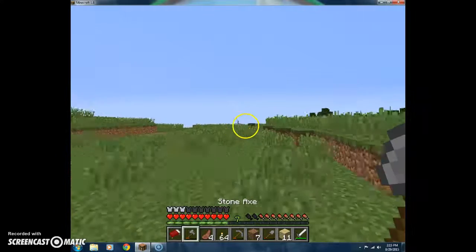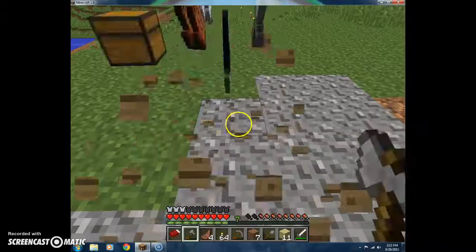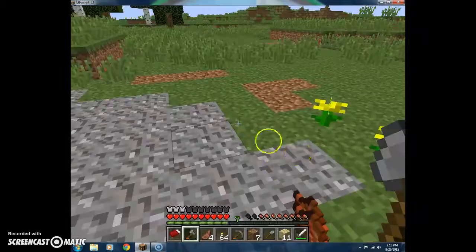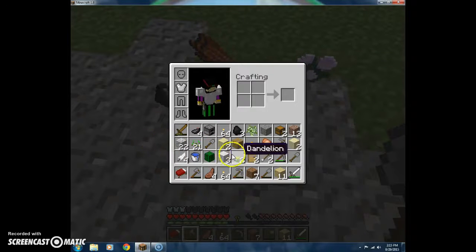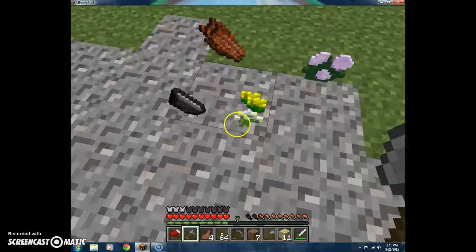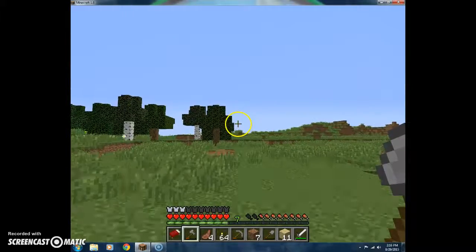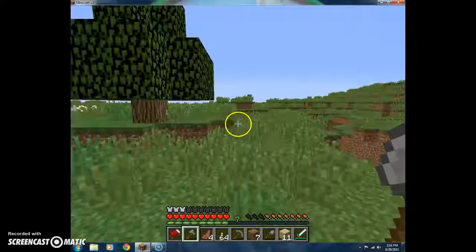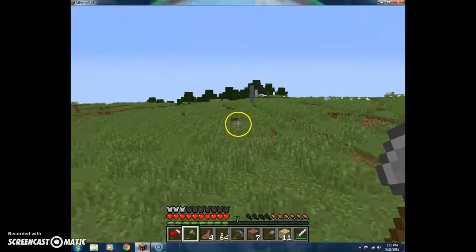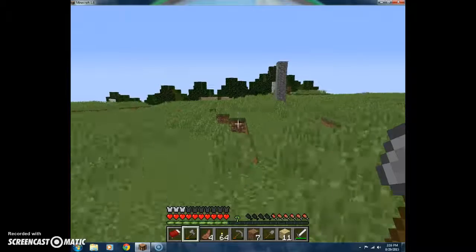I'll need to chop down these trees and replant them at my new house. Chest one, chest two - hope I have enough room in my inventory. What do I not need? That's rotten flesh. I need the flint. Flowers are good, feathers are good. There we go, flint. Let's run back to my house before night falls. I'll fill in that pond too, just because it's in the way. This whole area will have to be dug out two or three blocks down - it's going to take absolutely forever.